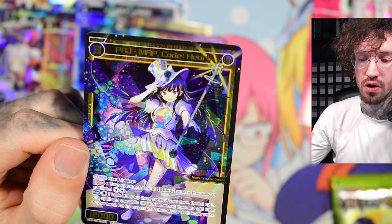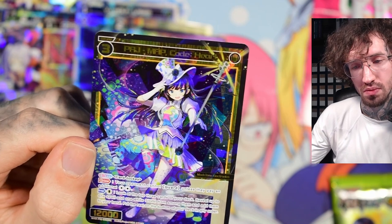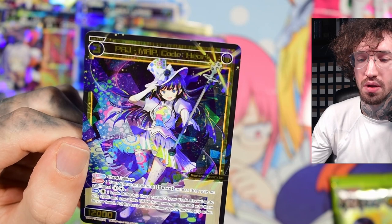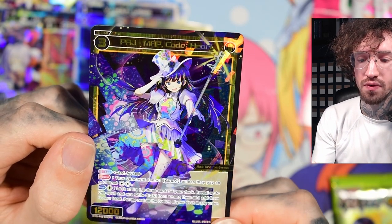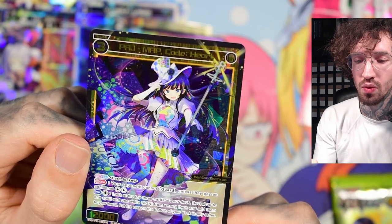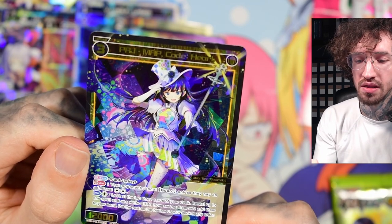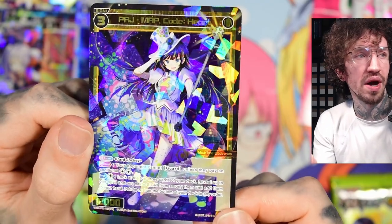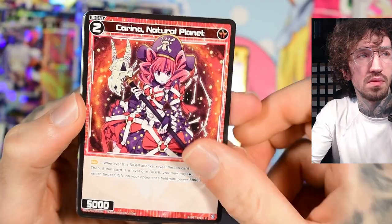Card Jockey — your opponent cannot guard unless they pay an additional cost. That effect is not bad. Enter for one anna: look at the top three cards of your deck, reveal up to one spell and one white signi and add them to your hand. I can see this in a mono-white maybe spell-slinger deck. The effects don't sound bad actually.